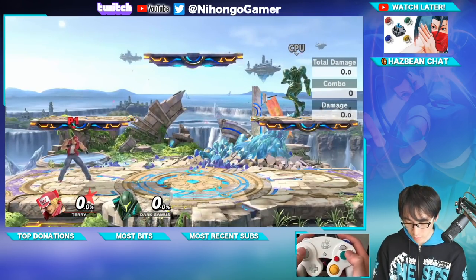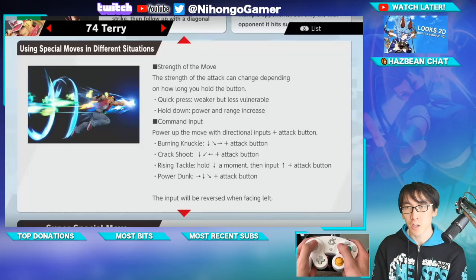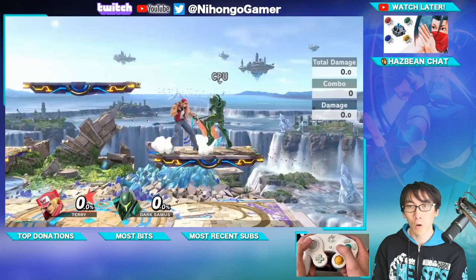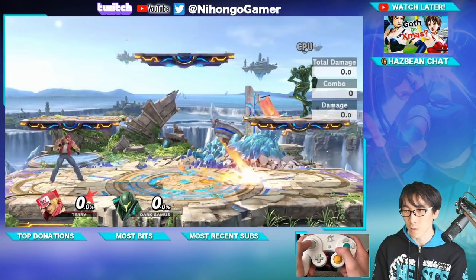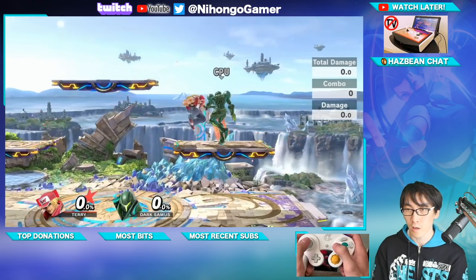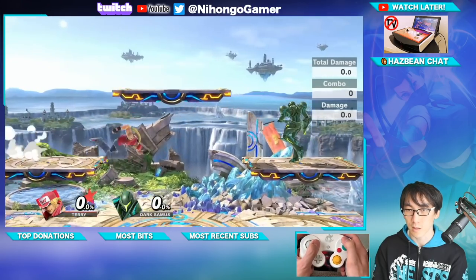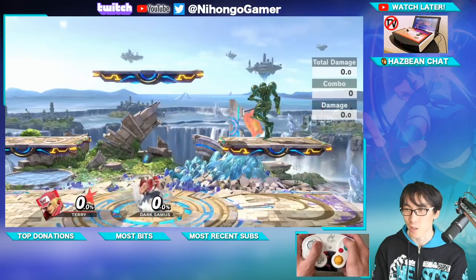So let's try these command moves. There's a power-up move — the strength of the attack can change depending on how long you hold the button. So if I tap it, it's slower, and if you hold it down it's faster. If I do Burning Knuckle like this I get 15.6 damage, and if I hold it down it does about one extra damage.